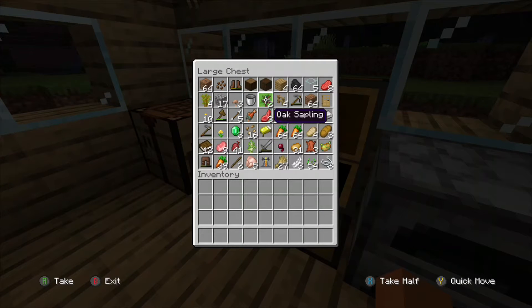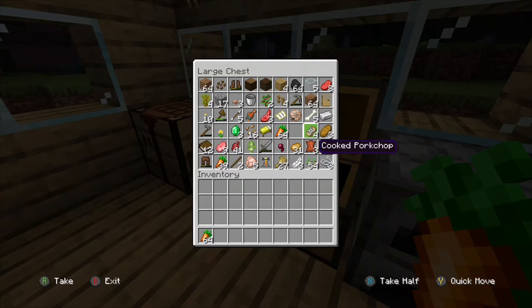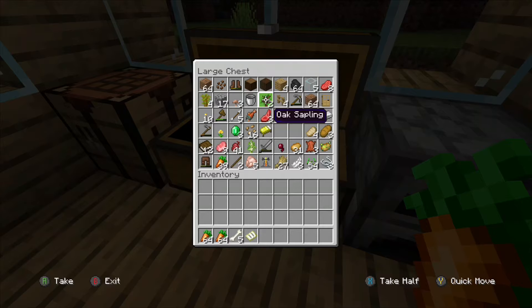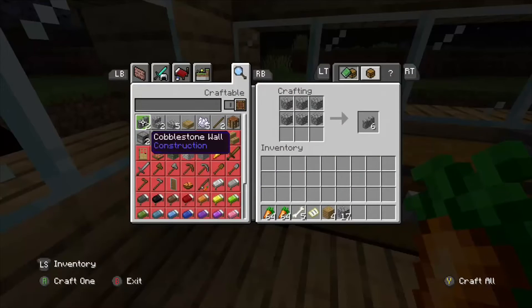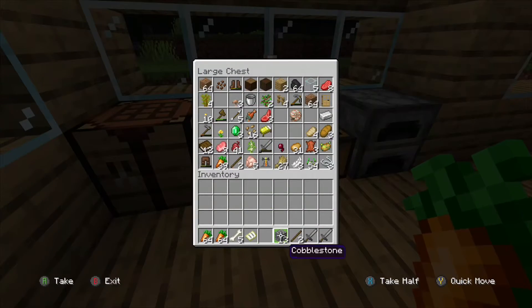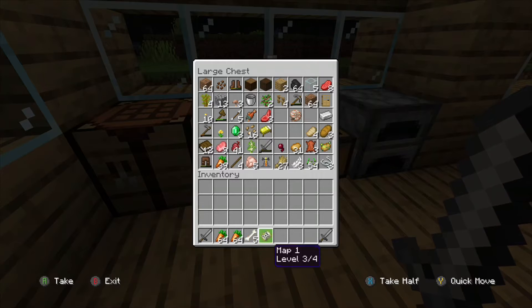The essential things we're gonna need: food — I stocked up on carrots so I'm gonna bring two stacks of those. We're gonna need bones of course, that's how you tame the wolves. The map was another mistake I made last time — a lot of the reason it took so long to return home was because I didn't bring my map. We've got two stone swords, and I think we should be good.